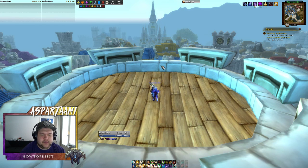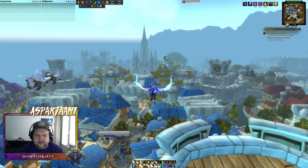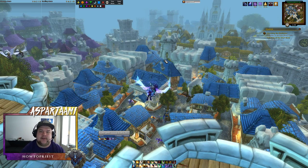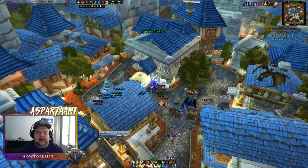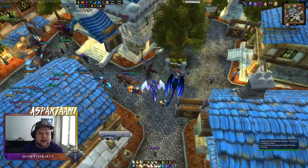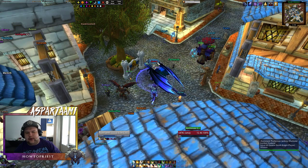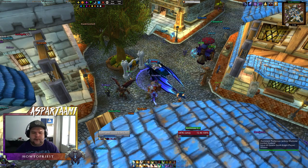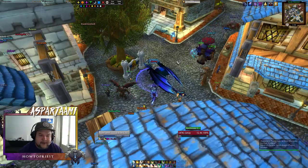Hey guys, today I'm going to show you a new addon that I found out a couple days ago which is super awesome and I wanted to share it. The reason why we're doing it in Stormwind is because it's about nameplates and here we can see most of them. This is what friendly nameplates look like — you get the class color and the name, and the name also works as a health bar, so when he takes damage he loses color. It doesn't work that well on shorter names but it looks really nice.